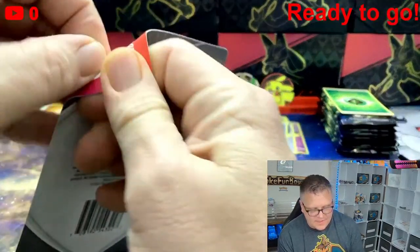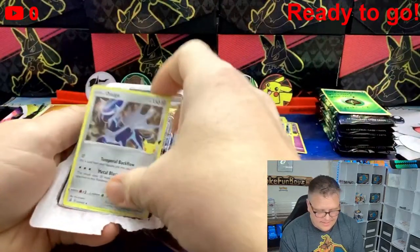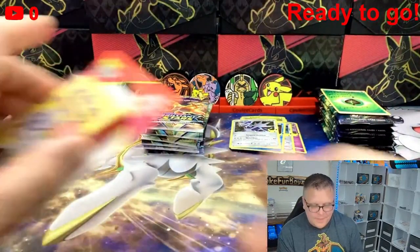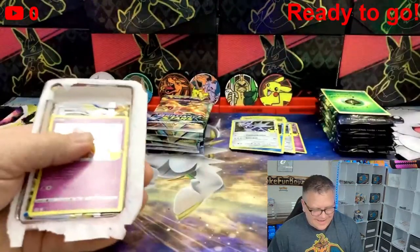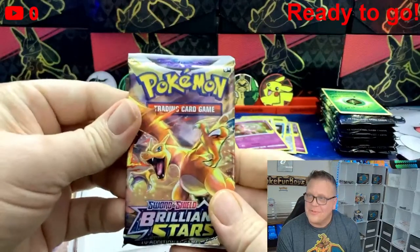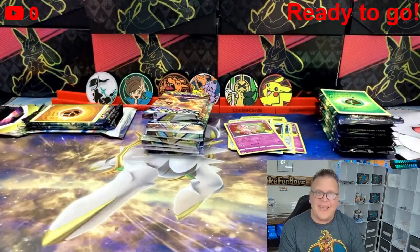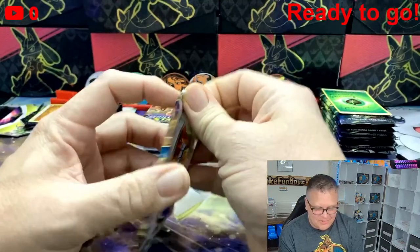Mystery pack number nine — we got the Dialga holo from Celebrations and another Brilliant Stars. Number nine also gave us another Mewtwo holo and another Brilliant Stars. They may have had ten packs and that tenth may have been my chase pack, but they only had nine. I got all Brilliant Stars but I'm not sad about Brilliant Stars.